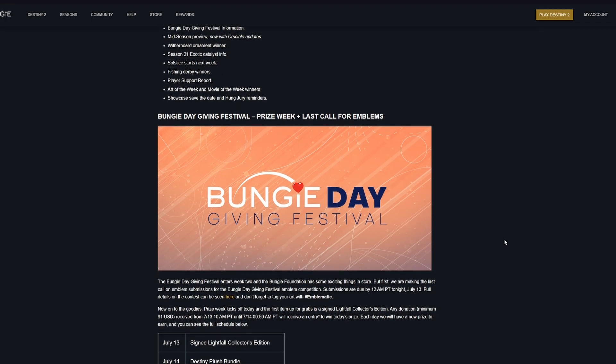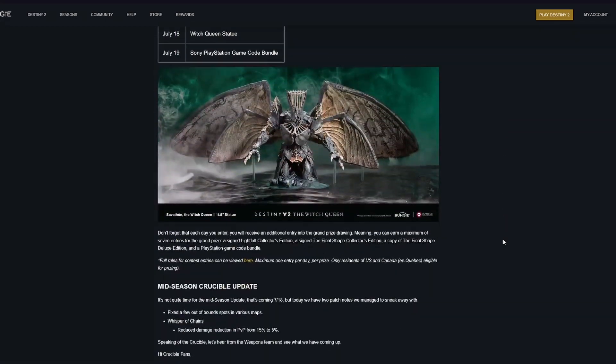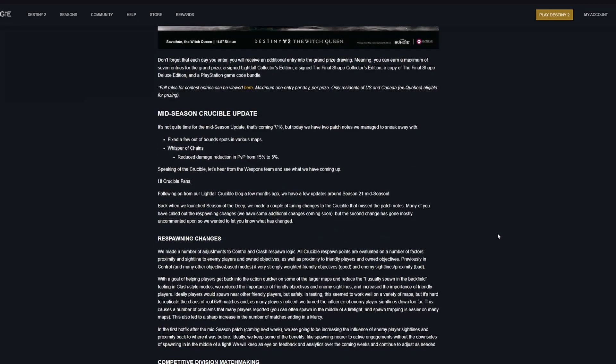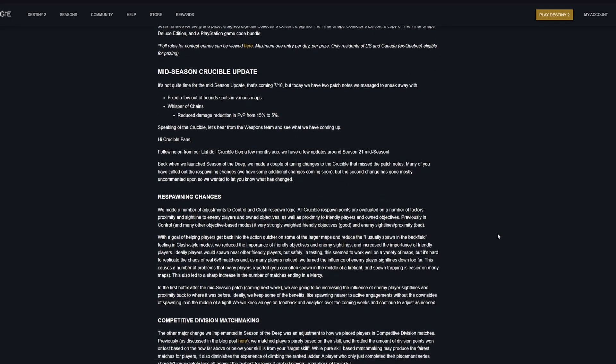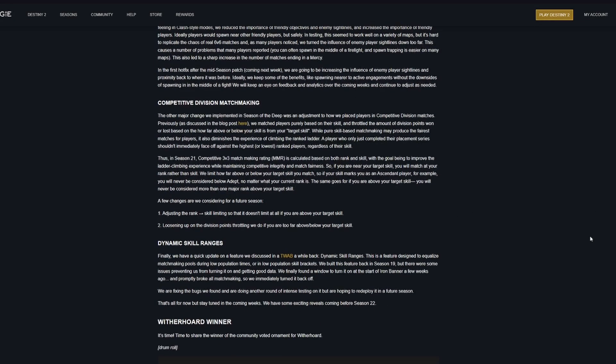Bungie Day celebration stuff is still going on for another week, and you can earn some cool stuff through that. For the mid-season Crucible update: fixed out-of-bounds spots in various maps, Whisper of Chains had its damage reduction in PvP reduced from 15% to 5%. There are also some respawn changes, as well as Crucible Division matchmaking changes and skill range dynamic adjustments.